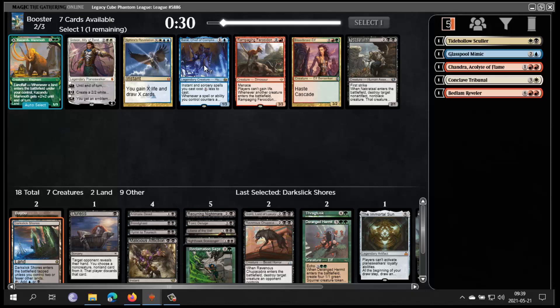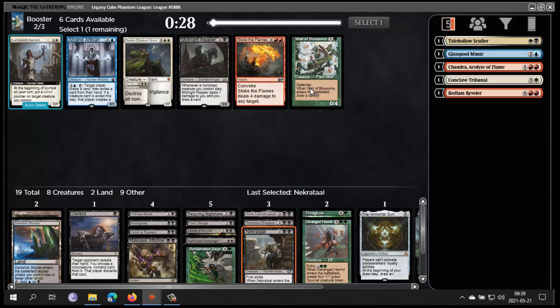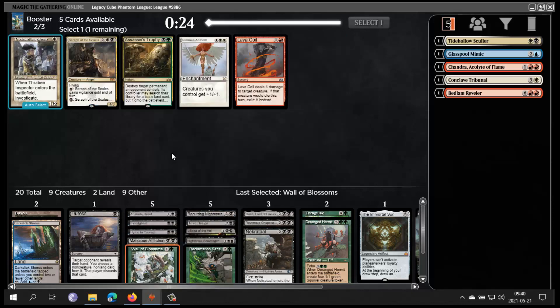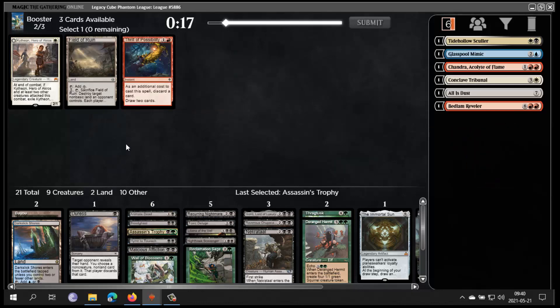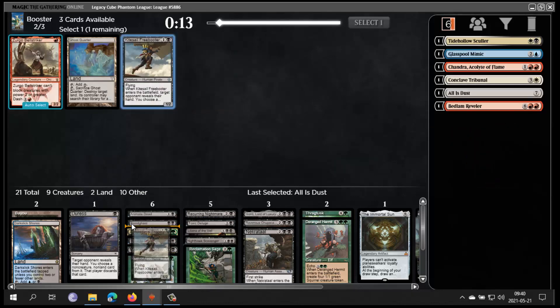Necrotal — Baral seems not great in this deck, it basically does nothing. Necrotal could be good. Oh, Wall of Blossoms or Midnight Reaper — they're both good. Wall of Blossoms works well with Recurring Nightmare I guess. Assassin's Trophy is okay, don't like it that much. Oh, Freebooter — not bad. I would like some more cards to put cards in my graveyard; Entomb would be great.